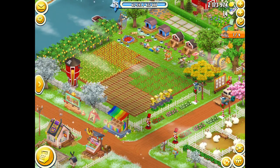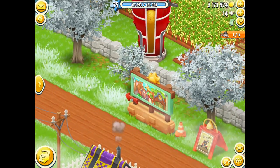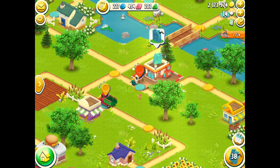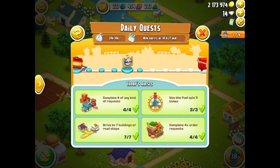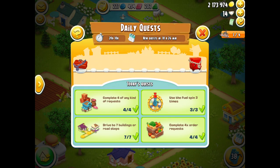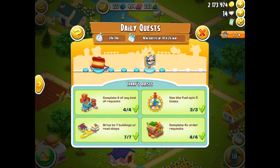Hello everybody and welcome back to another Hay Day 2019 video. Today I'm going to head on over to the valley because now that I understand a little bit more about the valley, I thought I would give the lucky bonus activity a try. This flashing pig here means there is a lucky bonus available — they come up every now and then, and there's another one in the daily quests.